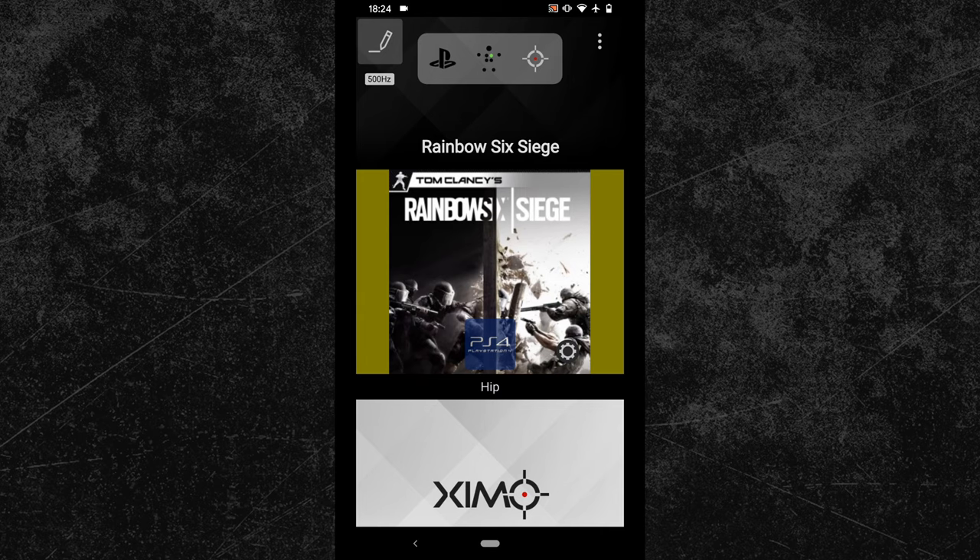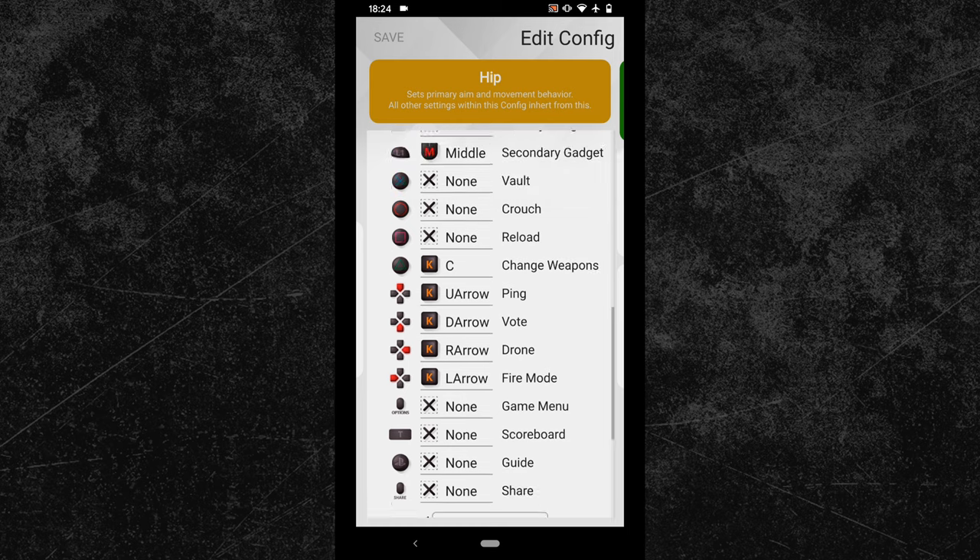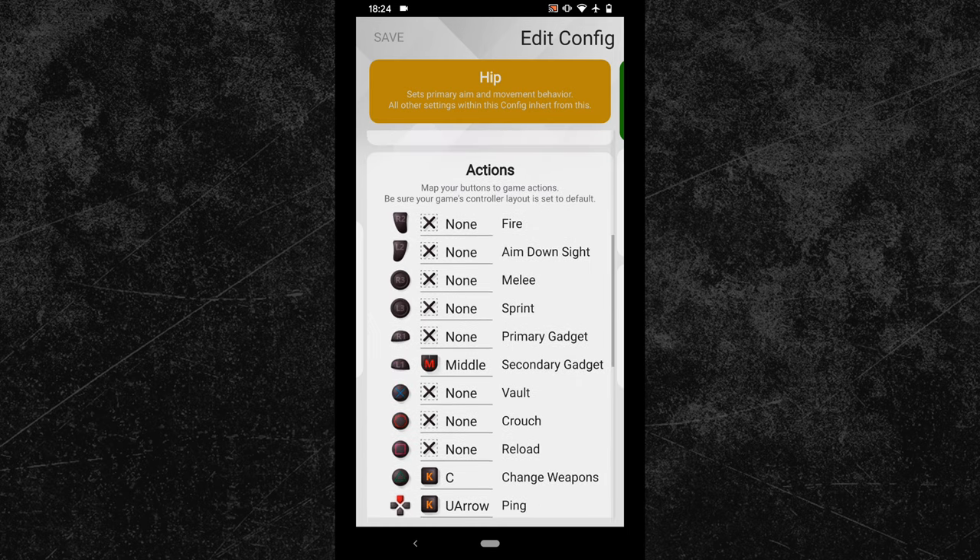Now go into your hip bindings and switch into the secondary button bindings. First I will set up a key with which I can Shaiko lean to the right. I will use the X key for that. What I have to do now is to bind that key to the sprint action.